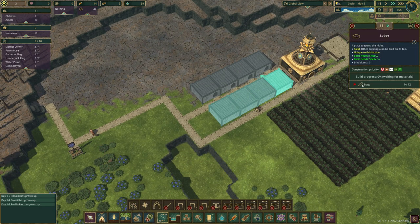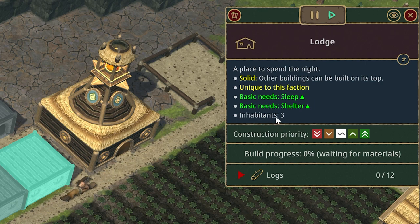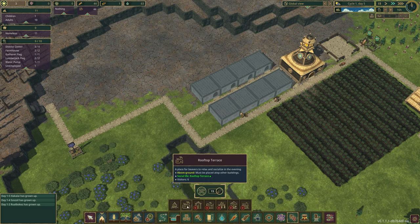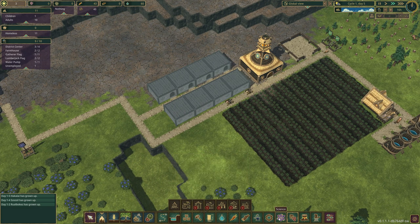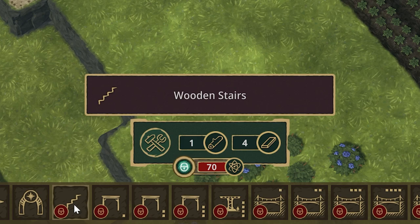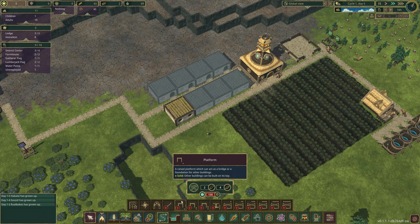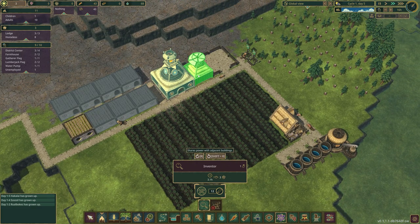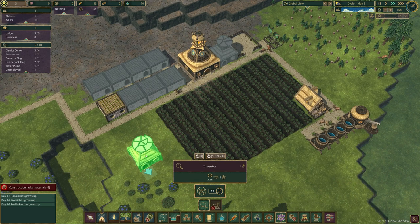Each house holds three inhabitants and provides basic needs: sleep and shelter. We also need to look at leisure - campfires and rooftop terraces - but for rooftop terraces we need research to unlock them. That costs 70 research points and we don't have any, so I'm going to place the research building down beside the main building.